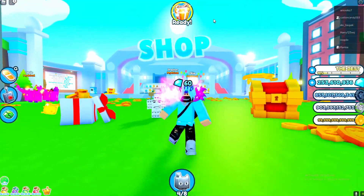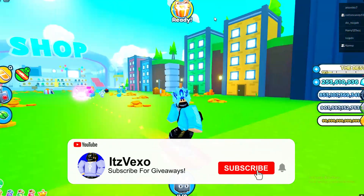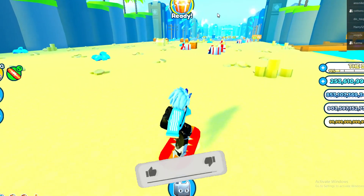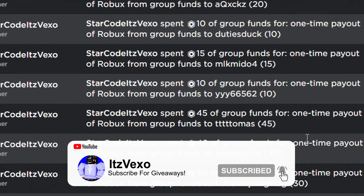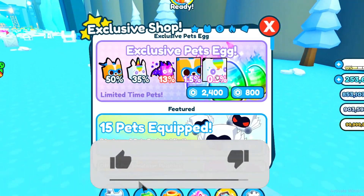How are you guys doing? In today's Pet Simulator X video I will be showing you guys how you get yourself the eggs. Eggs will be spawning around in the map. I will be showing you guys how you can actually get these Easter eggs, and by opening them you can actually get yourself some exclusive pets. So let's get stuck right in guys.